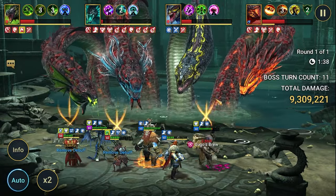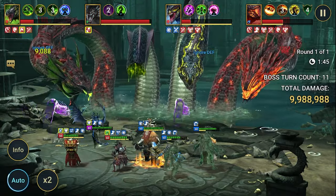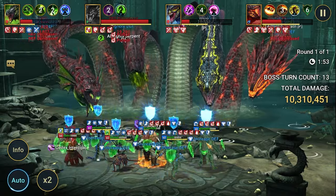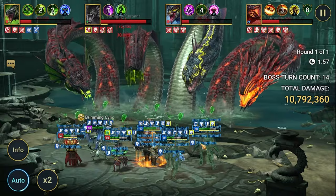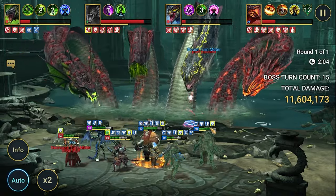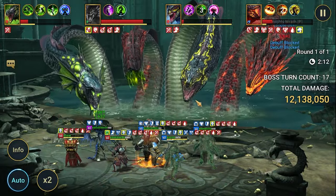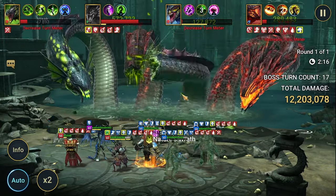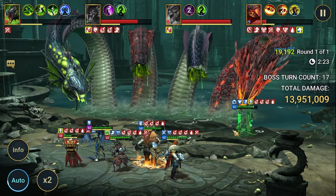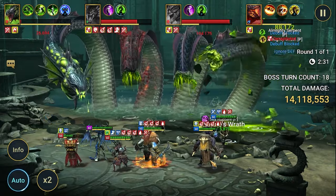What this team is missing is a little more healing. So far I've got some healing from Ugo, but it's not enough. However, if Ugo lands his A1 leech, then Rathalos and Thor can heal themselves if needed, which is great. We also don't have a reviver in this team — Ugo's revive is very hard to trigger because the whole team needs to be dead first, so that's tricky.